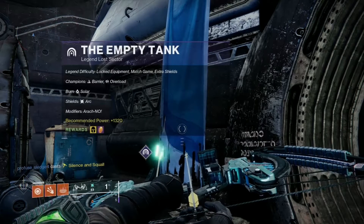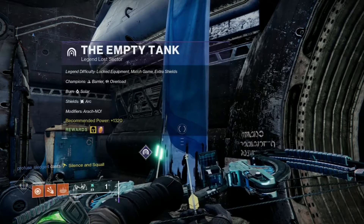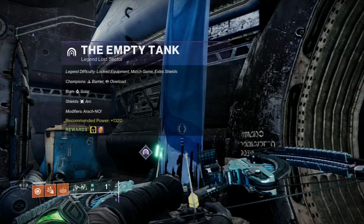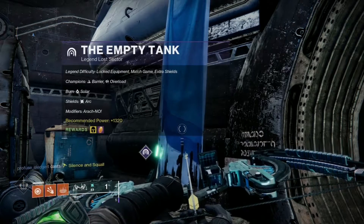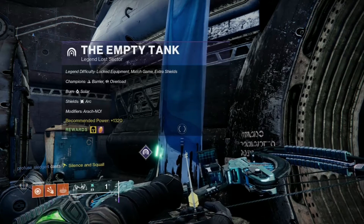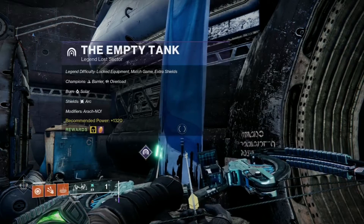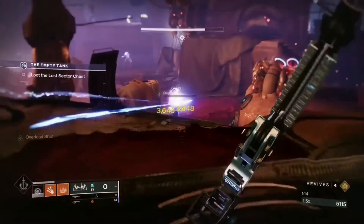Today's modifiers are Arachnowhere — fallen vandals drop mines upon defeat — Solar Burn, which increases the output damage of solar weapons and abilities for you and your enemies by 50 percent, and arc shields, which can only be broken with a match-made weapon to the shield's element class or an anti-barrier weapon.